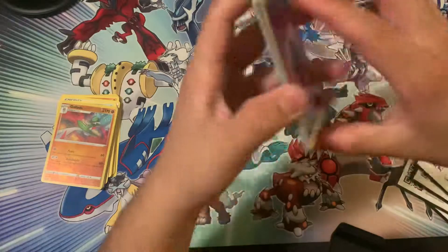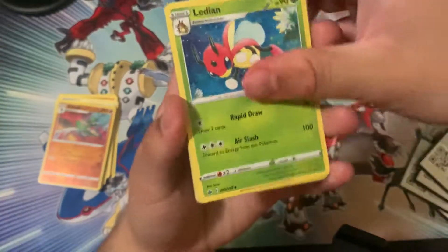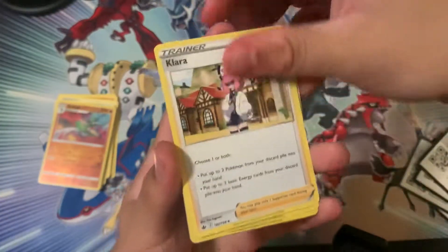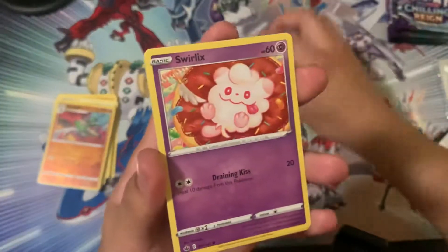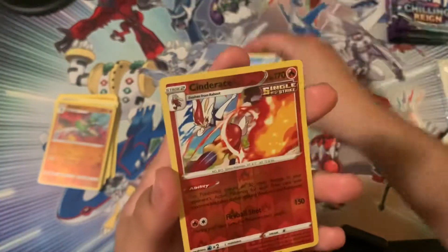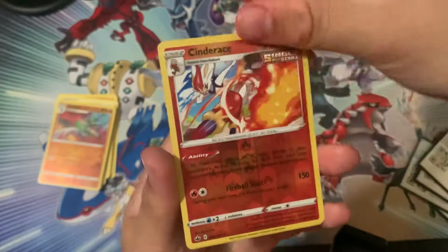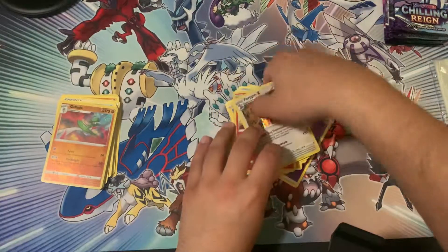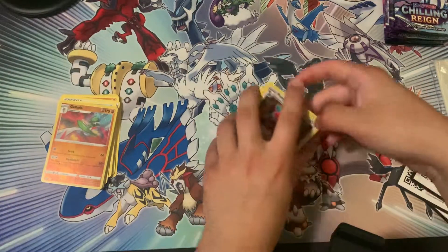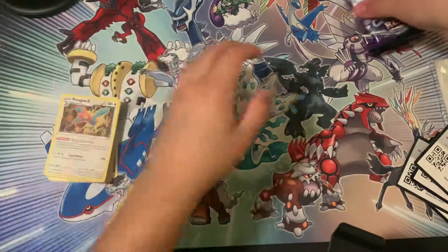Lydian, Clara — which we want the full art — Mareep, Rock Rose, Swirlix, nice Lapras. Reverse Holo Cinderace into a Holo Paragon Z. Nice little Holo.